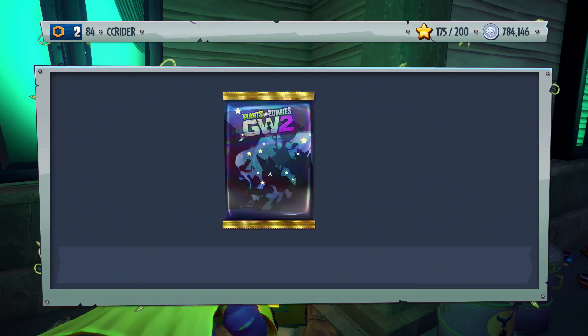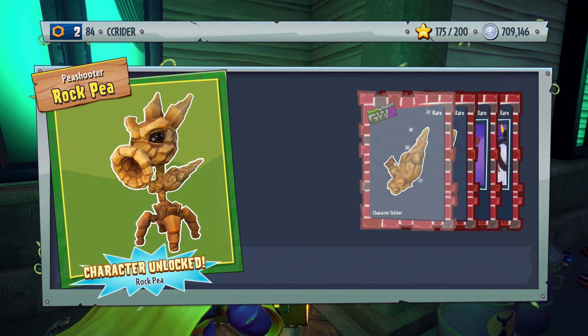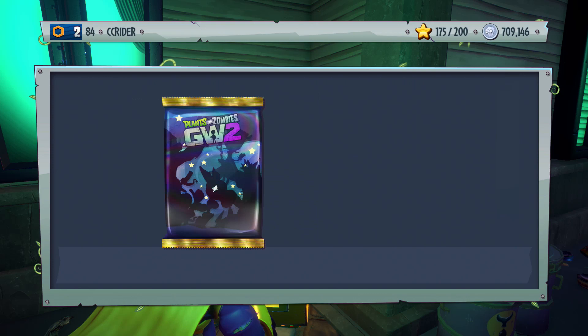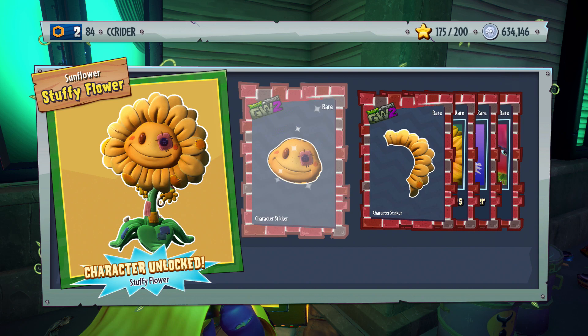Then what else do we got going on in here? We're getting customization stuff — we got a piece, we got the Rock Pea finished up, and we got the Shrimp Imp. So we're getting customizations in here now, that's sort of weird. But we got a Stuffy Sunflower — that is awesome.